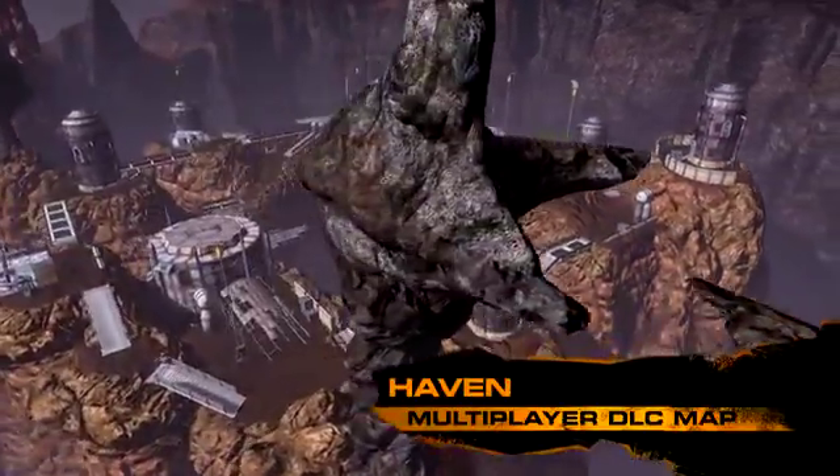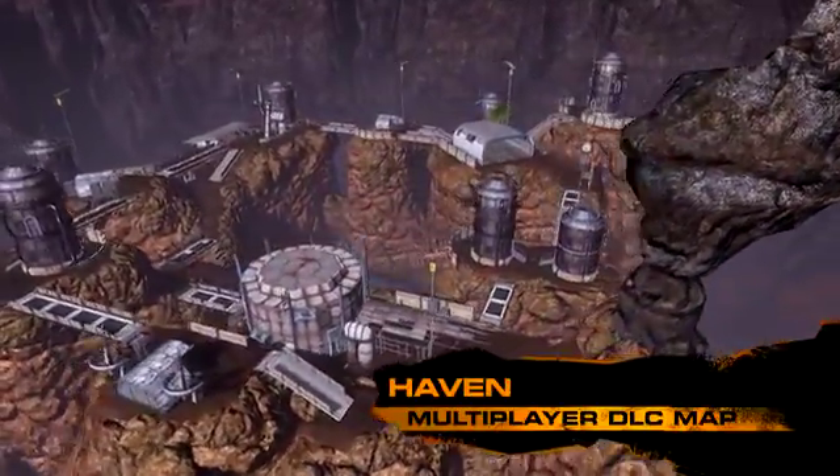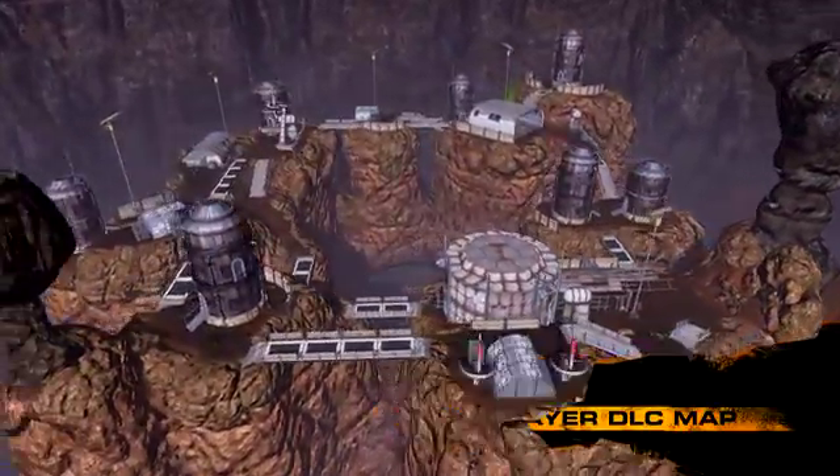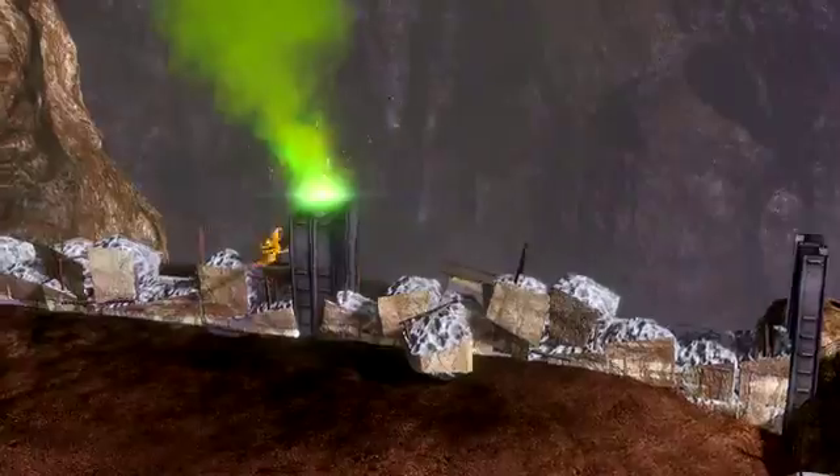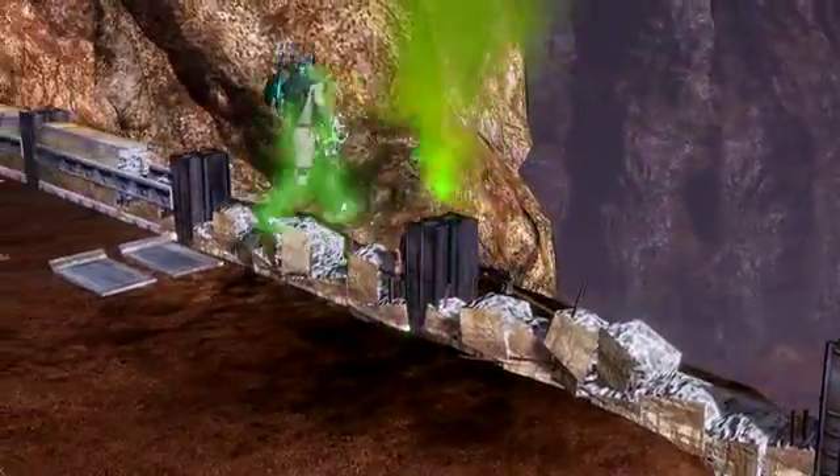This is Hating, a large wide open map with small islands connected by a network of catwalks. Traversing this map quickly is the key to winning. You want to get in, get the bag, and get out.